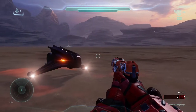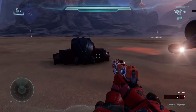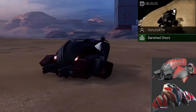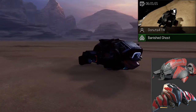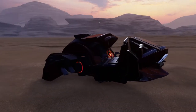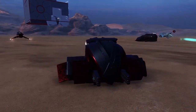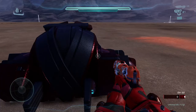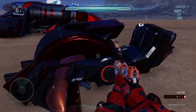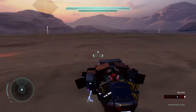The first one we're going to check out today is my favorite and probably the best working one — this one's probably the best working one in my opinion — and that is the Banished Ghost. As you can see it is Banished themed, it even has some red lights on it which is really cool, red lights by the engine as well as a red hologram right in the driver's seat. The creator even used the red Helios Ghost to make it blend in more with the forged pieces.